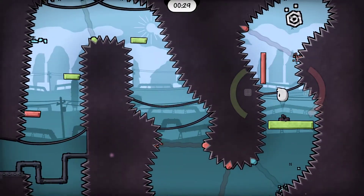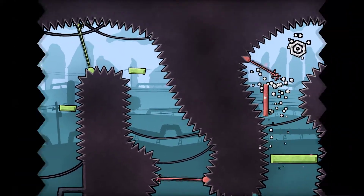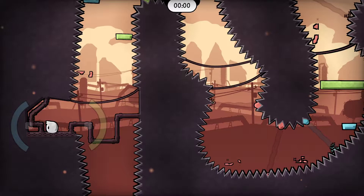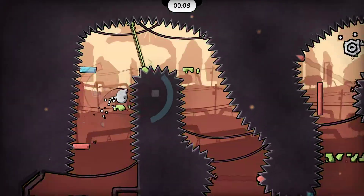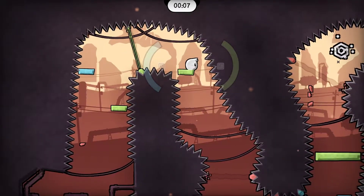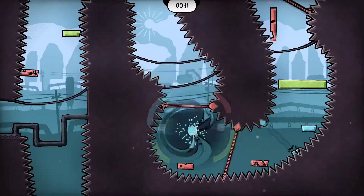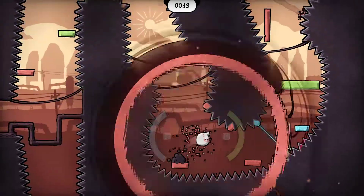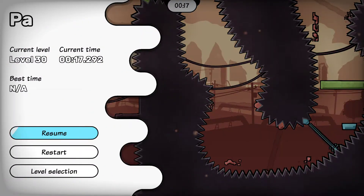It has to be blue here. I almost had it. I think I can do this one — I believe I can. Walk right off this one — there you go, that's how you do it. I believe I can. I believe I can. Well, anyways.